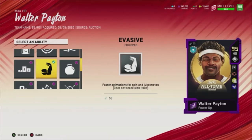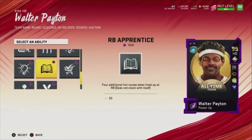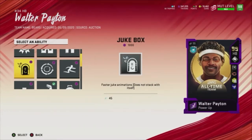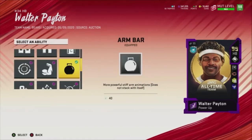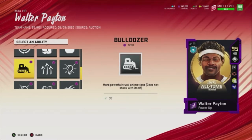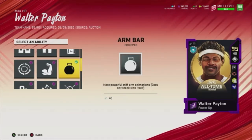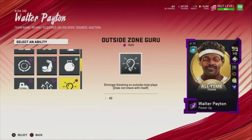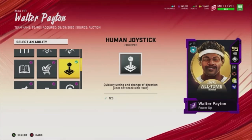If you just want to make a quick cut and keep it going, Evasive is definitely it. There's no reason to use Jukebox and Spin Cycle separately when it's all in one ability — always keep that in mind. The next ability I have is Arm Bar, because I feel like trucking someone slows you down, but a stiff arm just pushes them away without slowing you down. Evasive and Arm Bar together are deadly.